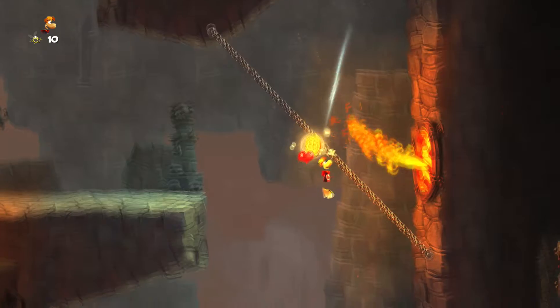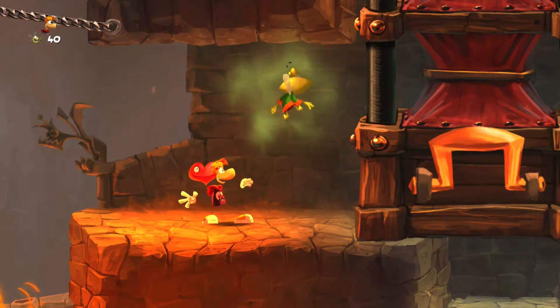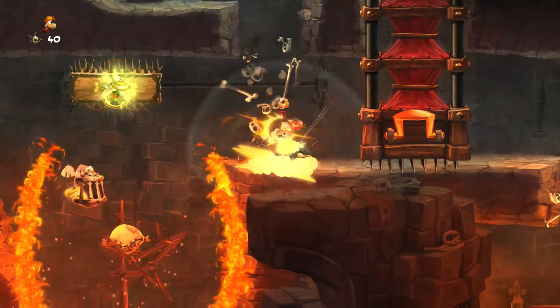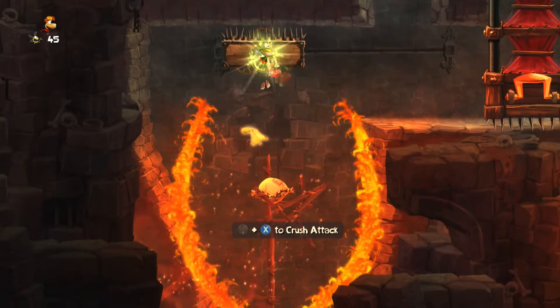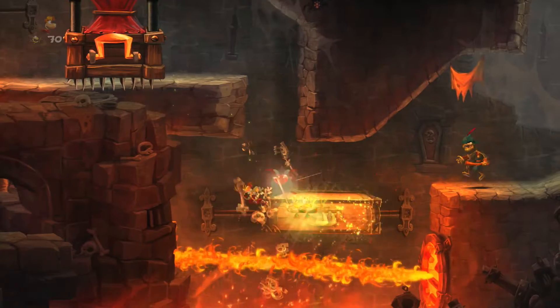I did have some gripes with it. The character Murphy makes a return to the series, but in a way that feels very contrived. He's used for moving things around the screen to help your navigation, but he was designed for the Wii U touchscreen, where you can just touch and move the exact thing you want. On 360, PS3, and PC, Murphy's position to move something is based on your precise position on screen, which many times caused me to accidentally have Murphy move the wrong thing and caused me to fail.